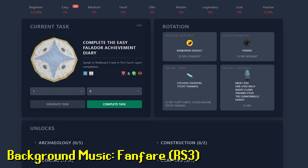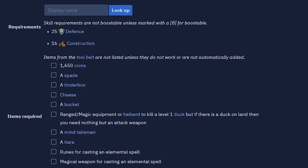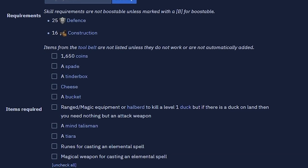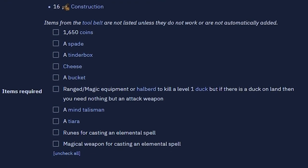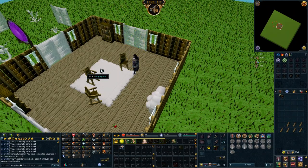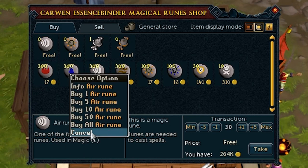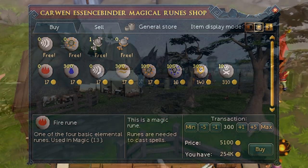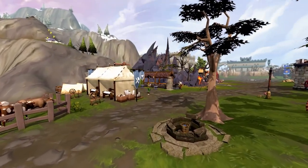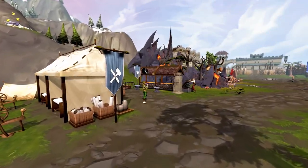Another achievement diary: complete the easy Falador achievement diary. We already completed a section of an achievement diary in this video, but we already have most of the requirements out of the way for this one. We just need 16 construction, need to find a mine talisman, and figure out a way to get a silver bar to make a tiara. We can get a free mine talisman from the Burthorpe rune shop — totally forgot about that. Since I'm quite flush with cash, I'll buy some runes while I'm here as well.